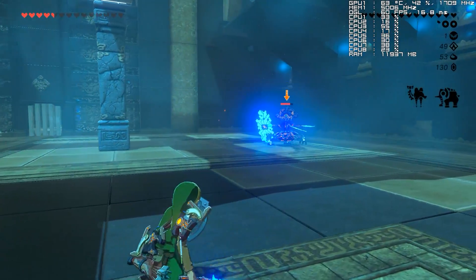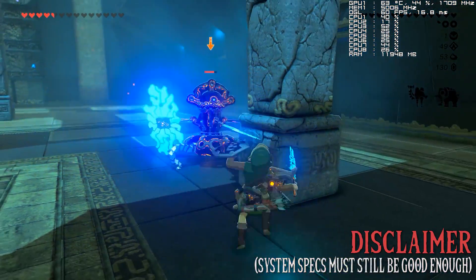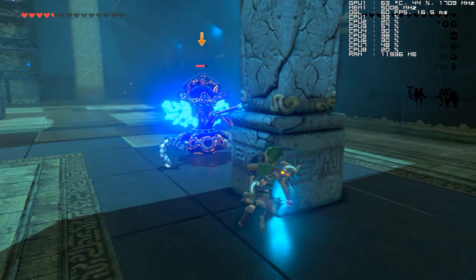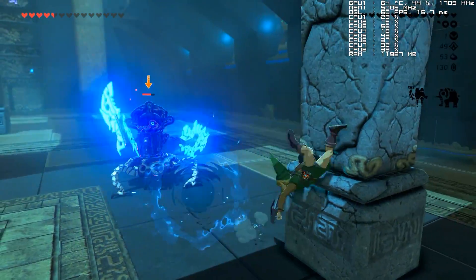This mod gives you 60fps in all shrines without the use of the GPU fence skip hack, and also gives you 60fps in certain select parts of the game, mostly in the Gerudo Desert due to its lack of NPCs and enemies in the area.